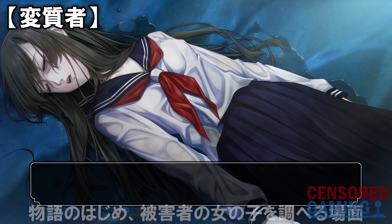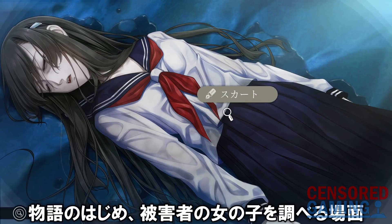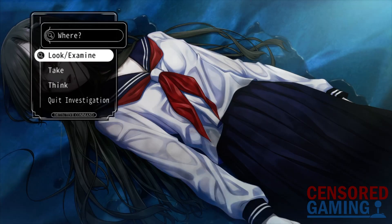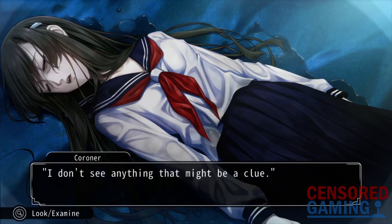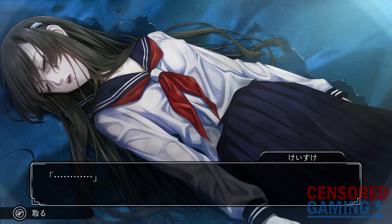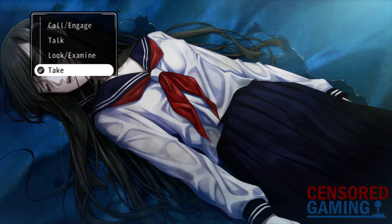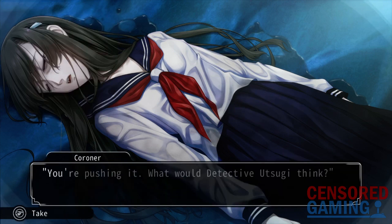The other difference that has been discovered involves examining the female victim. In the Japanese version, if you examine her skirt, the coroner will ask whether you are thinking about H, as in something perverted. In the English version, however, this was changed to him simply saying, "I don't see anything that might be a clue." In the Japanese version, if you instead use the take command, the coroner will again talk about you thinking about H. Doing the same in English will at first result in the same "I don't see anything that might be a clue" line, but if you do it again, the coroner will say, "You're pushing it. What would Detective Futsugi think?" — which is a bit closer to what is found in the Japanese version.